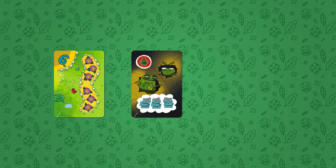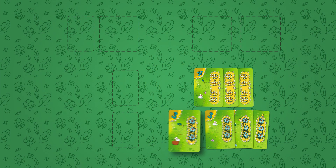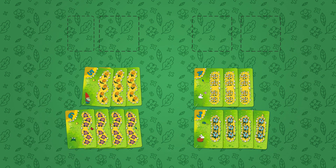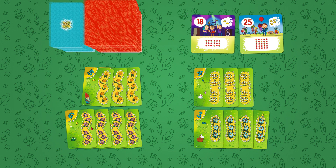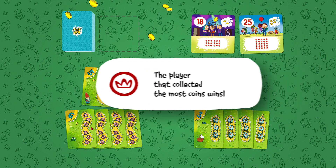The game has a simplified version of rules for children of seven and older. For this version, you can only use flower cards with three, four, five and six flowers. The only special cards used are the bugs, and only a part of the customer cards is used. The cards for this version have special marks on their corners for easy selection. Compared to the basic version, players only plant two flower beds instead of three, only two customer cards are placed on the table, and the game ends when all the customer cards have been played. The player with the most coins wins.